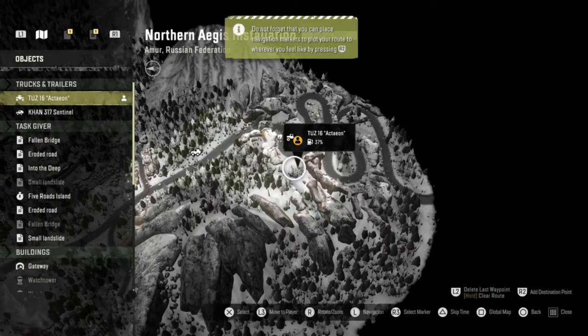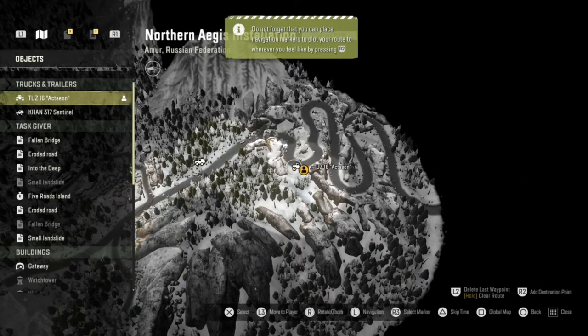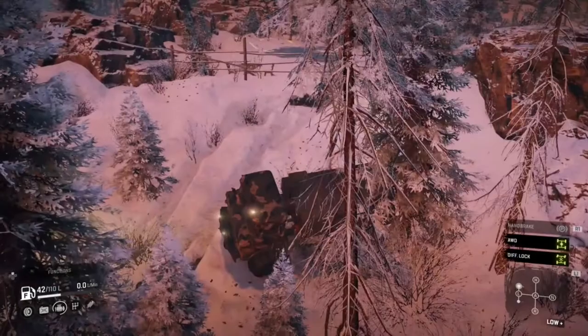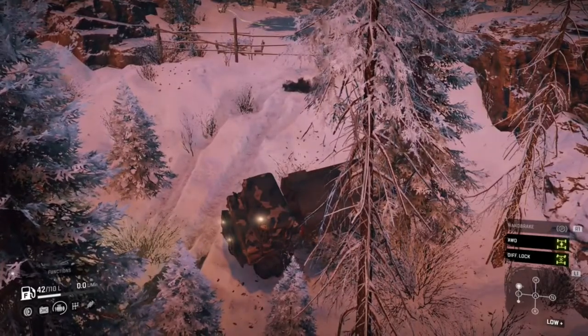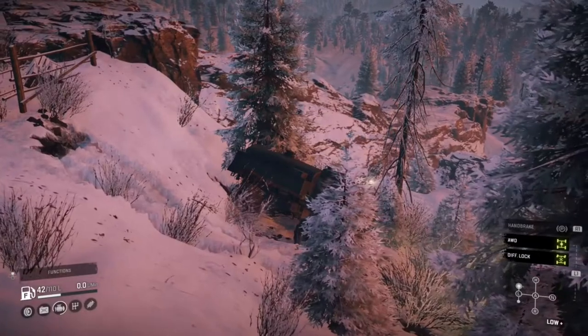I've got past this roadblock up here. I tried to get onto this little road just here — I thought I'd be able to break through that fence, but you can't break through that fence. It is basically indestructible. So we're going to have to go the long way around — go down the banking and find the road just down there.